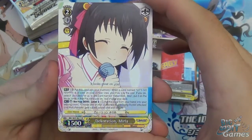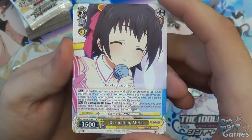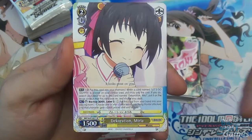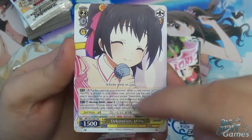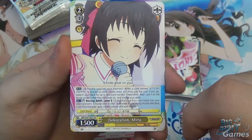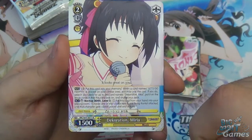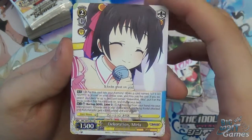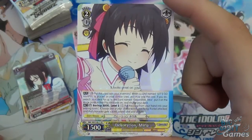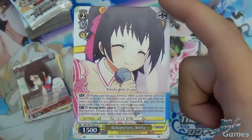We have Decoration Maria. The climax is a result of going all out. This is a level two, cost of one to play, 1500 power with backup — so it backups for 3000, which is quite impressive. But then it also has: pay two and put the card into memory, if you have Let's Go Happy on your climax area, search your deck for up to one card named Decoration Maria and put it onto the stage position this card was on. That's a really interesting card — there's a lot going on: you've got the backup and the ability to do the switch as well.